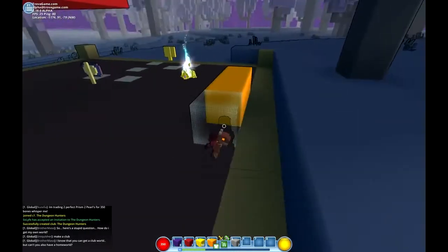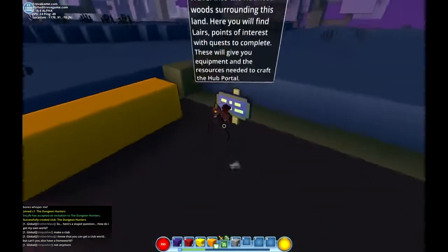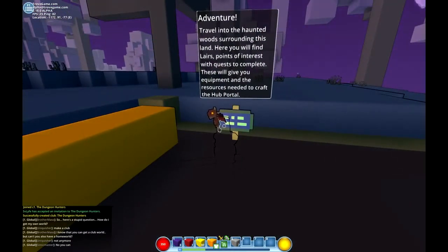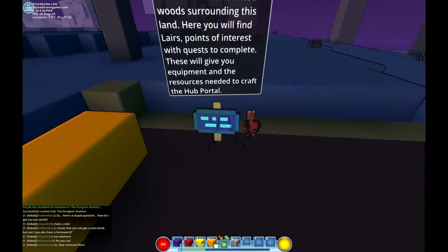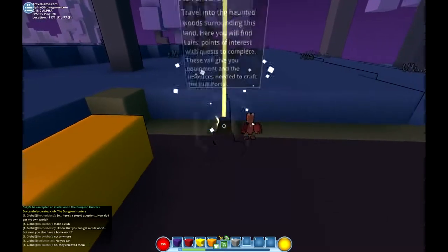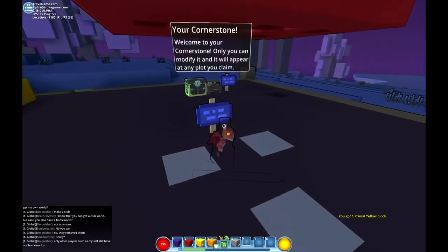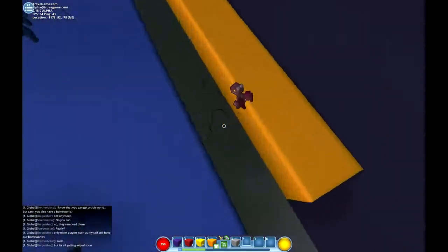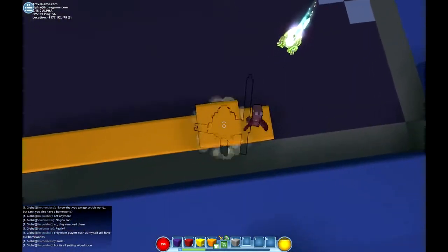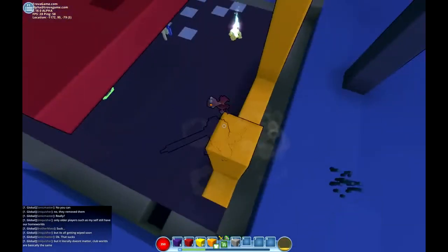Deconstructor! So if I take something like the chipped sword, toy gun — what is this? 'Travel into the haunted woods surrounding this land, here you will find layers, point of interest request to complete.' How do you get rid of this sign? You just keep breaking it in build mode and eventually it will go away.